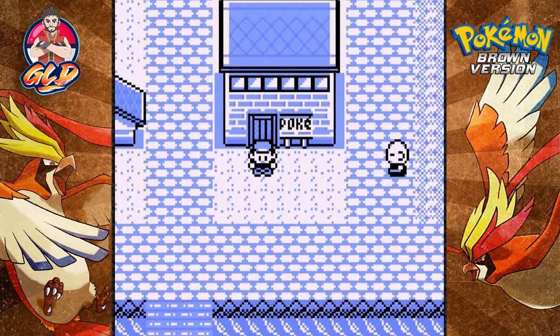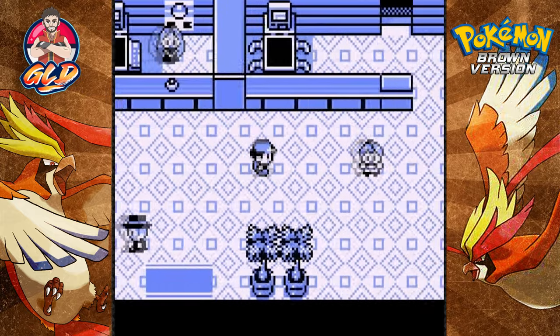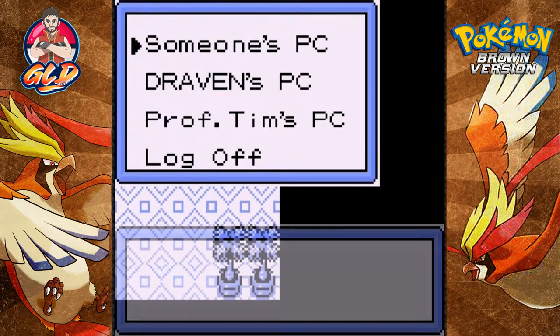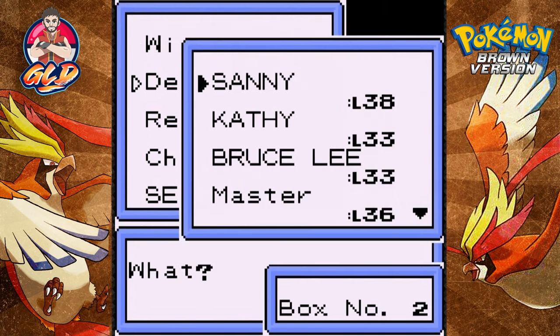What's up guys, it's me your badass host Draven, and welcome to another episode of our Pokemon Brown walkthrough. Okay so there is a little something that I just realized — I can evolve my Electabuzz right now if I wanted to.